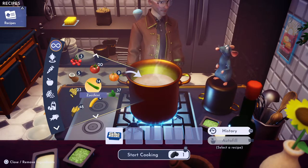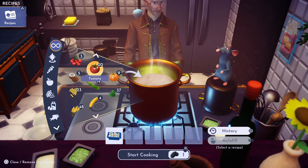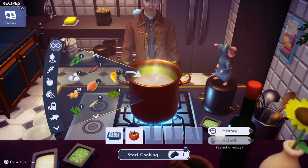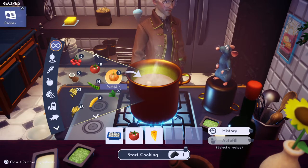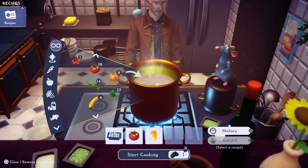We're going to add a tomato, which I got at the Goofy Stall on Dazzle Beach. And we're going to need to add the cheese over there. There we go. And we need one wheat, which I got from the Goofy Stall at Peaceful Meadow.